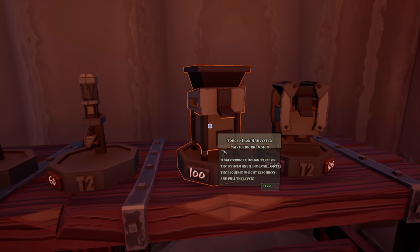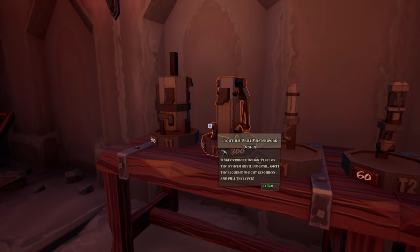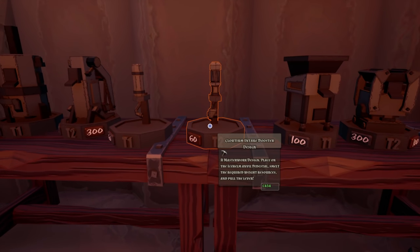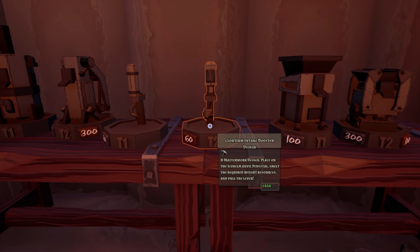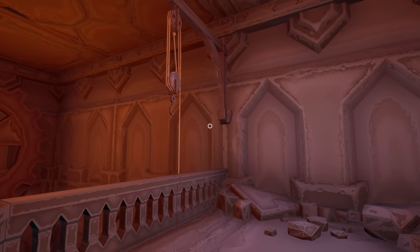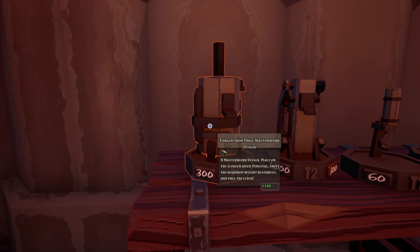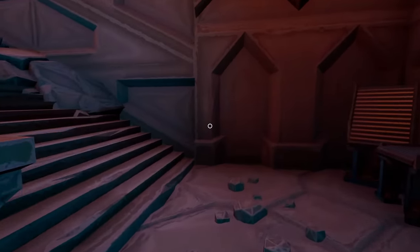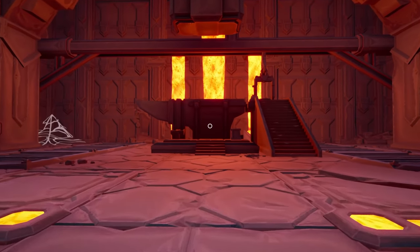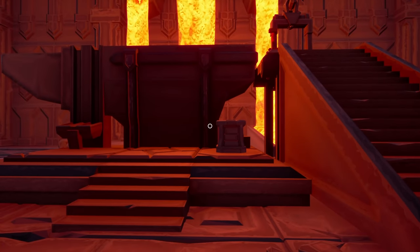What are these? Forged iron harvester - masterwork design! Oh you place these and then you can make your own - no way! Place on the ice helm anvil pedestal. Oh my gosh wait a second, I'm just realizing a bunch of stuff all at once. So these are used on the big machine over there - those are our masterworks, those are initial templates. They're placed onto this pedestal and that says what you want to be made.